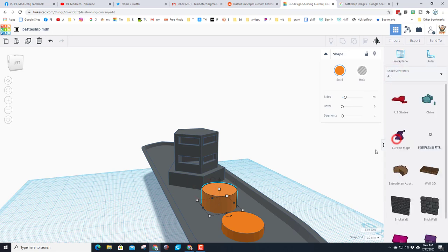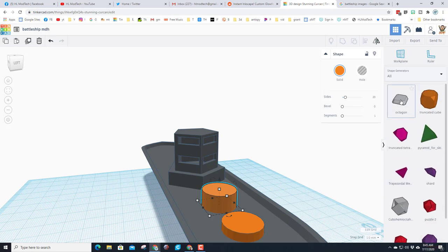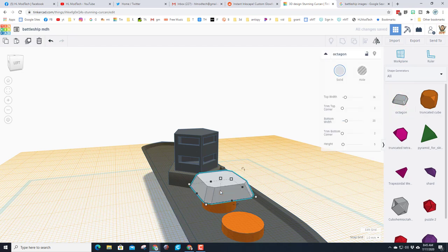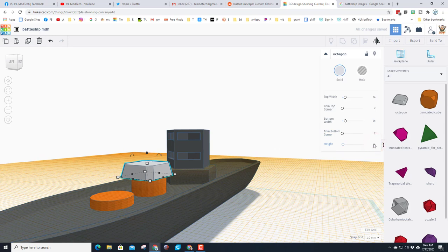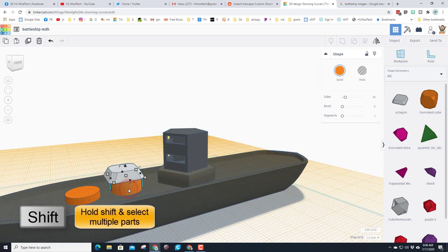Let's add the top to our guns using something sweet in All Shapes. Click and go all the way to page 11 — find the one called the Octagon and drop it on top using the work plane. This octagon is a bit bigger than I want. Make that one 16 and this one 14, which gives a nice slope. Then change the height to 4 — let's actually try 12 — and that's going to be our turret.